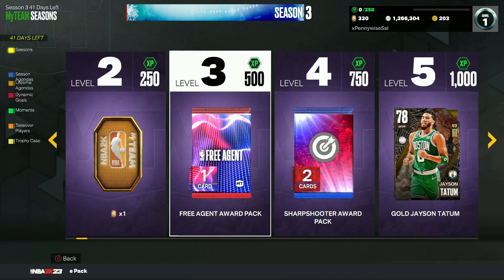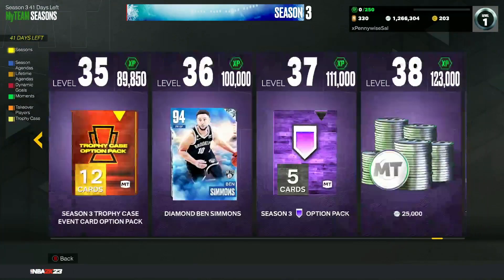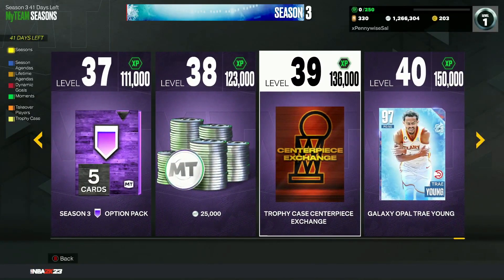The first one is going to be through the XP agendas or through grinding XP. At level 39, you will get a centerpiece exchange, so that is going to be number one.